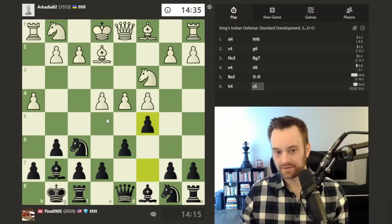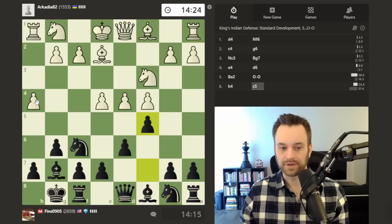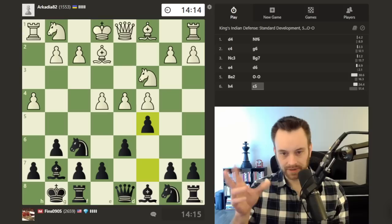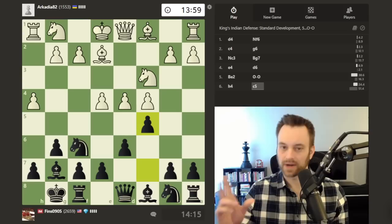E5 was an alternative, but assuming white goes d5 — which is often how they meet this pawn advance — I'm going to try to play e6 and chip away at the center. Not fearing h5 too much because I know I'm going to have some play in the center, maybe sticking a rook on e8 opposite the white king. White seems a little hesitant with their time management. I don't get the sense that white is a hundred percent prepared in this line — I don't think I'm walking straight into my opponent's preparation.